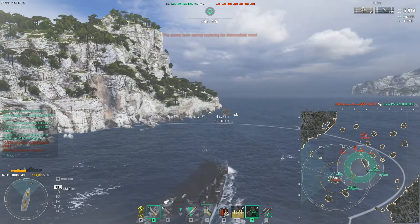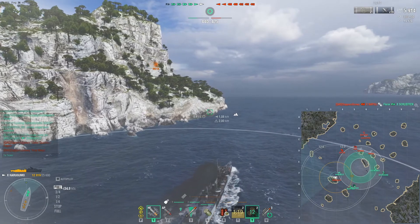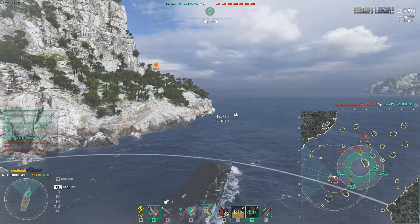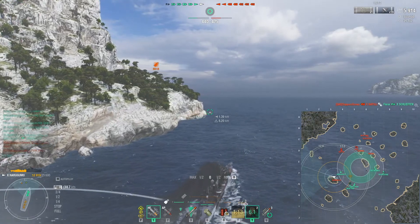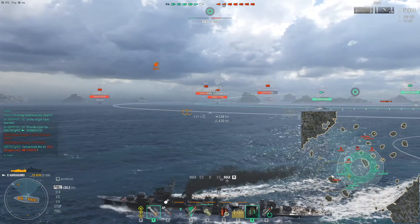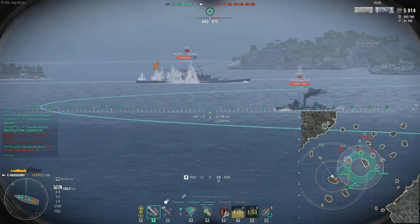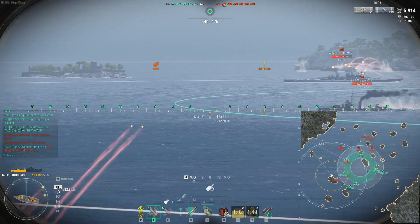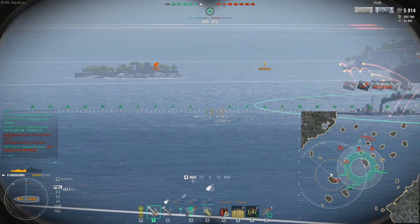I know everybody wants to go off and do their own thing, but lately I've been trying to pick a DD and stick with them. Two versus one is better than one versus one, and that seems to be working out really well, especially in ranked. Look right here — the Summers is being spotted by the Shima. His attention is probably focused on the Shima right now, and he fires at the Shima, which means nobody's looking at us. We just open fire with our fastest firing guns possible.